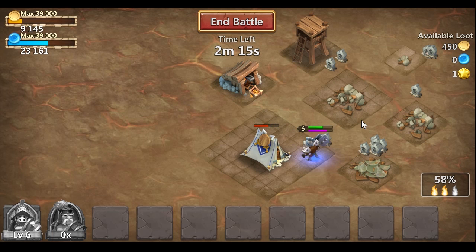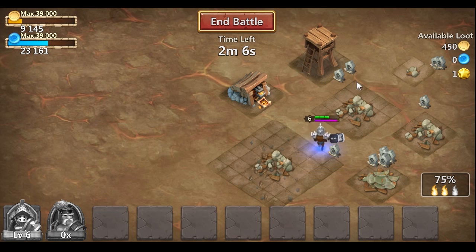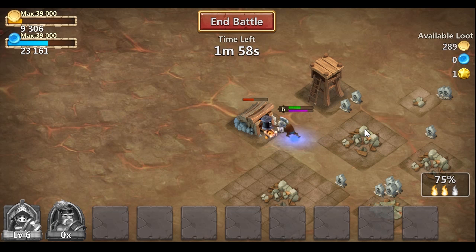You can see the Executioner just wailing away at that army camp — all my troops are gone and he's taking some shots from the arrow tower right now, and he's going to take that out.